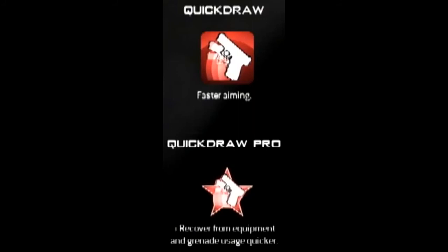Anyone wanting to quick scope is going to be using Quick Draw. People running Scavenger can really use the added benefit of throwing equipment faster, spamming as much as possible as quickly as possible — that's going to be really cool.